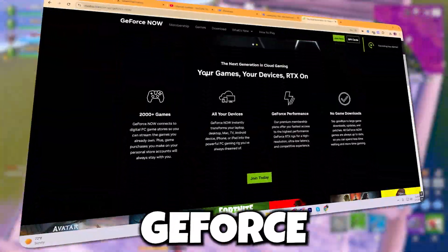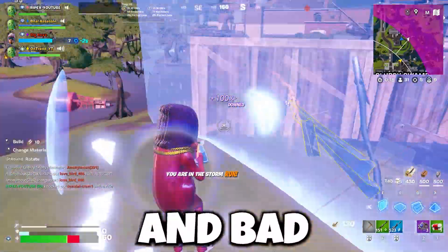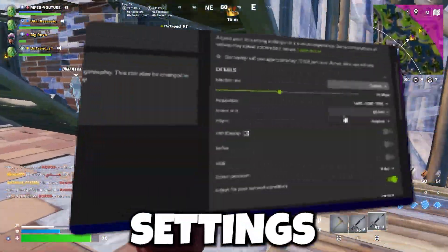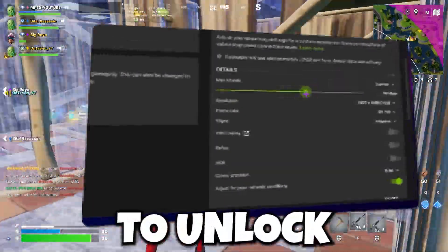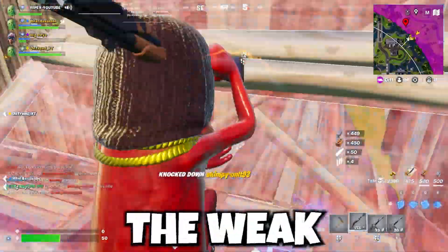You are playing Fortnite with GeForce Now and you are getting lag, blurry visuals, input delay and bad internet connection. In this video guide I'm going to show you secret settings and must-do tweaks to unlock the best potential of GeForce Now for any low-end PC with weak internet.